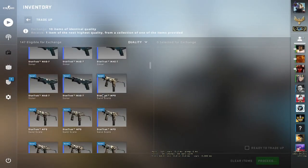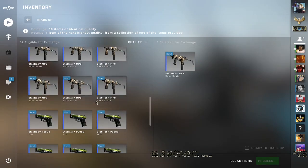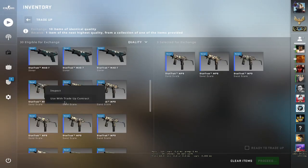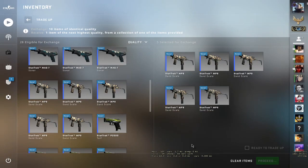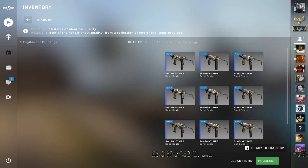For the second one we have to use 10 StatTrak MP9 Science Scale. For the third one we're going to use the StatTrak P2K Turf. If you want to take a nap right now you can — until I place all the inputs. Six, seven, eight, nine, and here we go — let's hope for profit on the USP-S Cyrex!